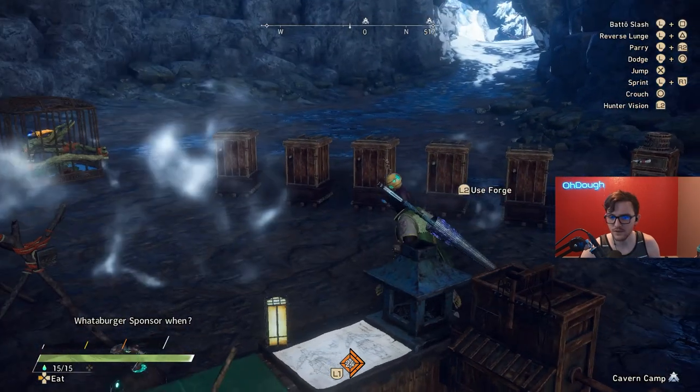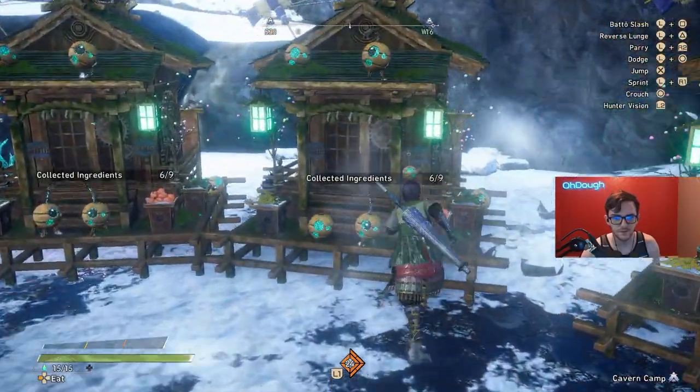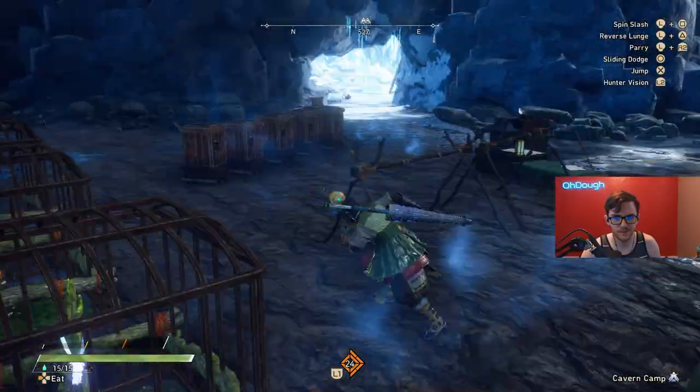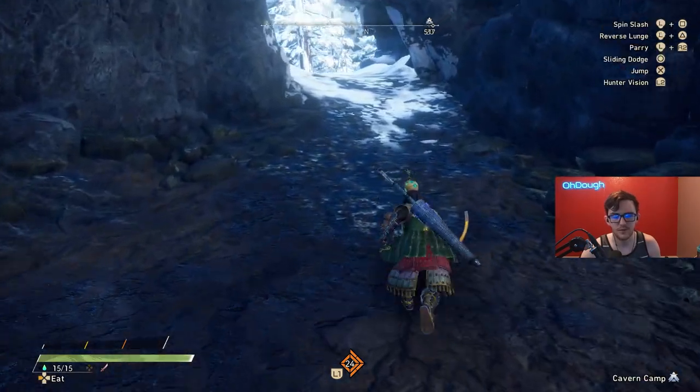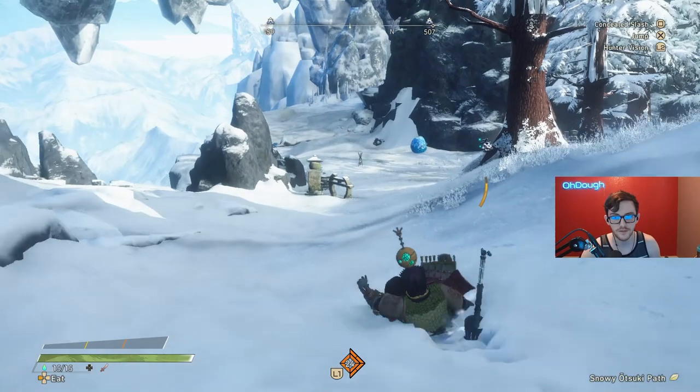Once you unlock Fort Fuyufusagi, you just make a little mine station — which I don't have one, sadly. Those are food shrines over there; they give you a bunch of materials and you can actually sell them too, which is kind of nice.